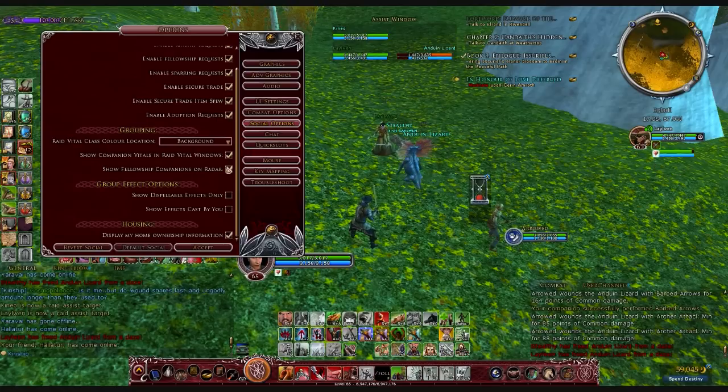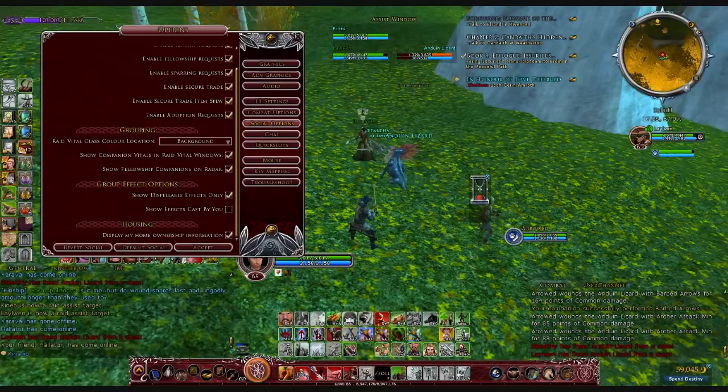That way you don't have to deal with the trouble of trying to find those effects from within the window where it shows every effect, which can really cause problems. So if you turn on Show Dispellable Effects Only, you can see that there's only this one poison instead of all of the effects that are on the fellow. That can enable you to cure more efficiently.